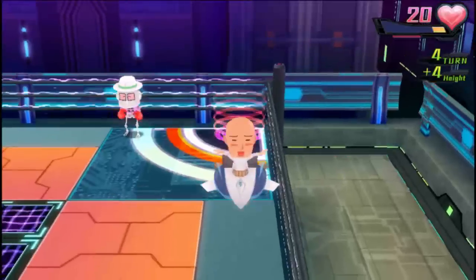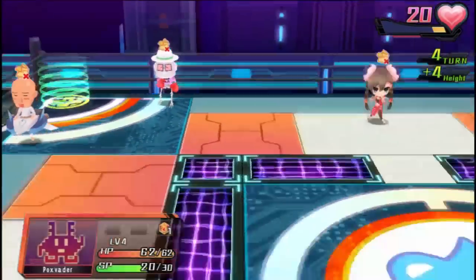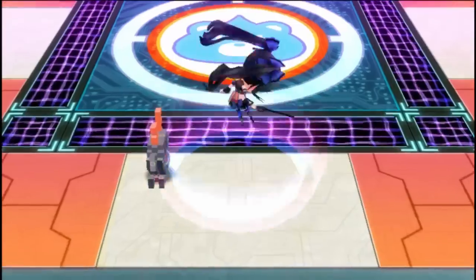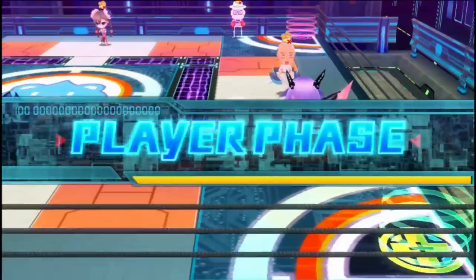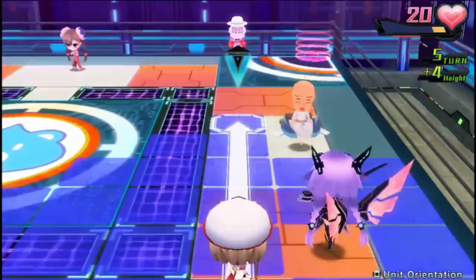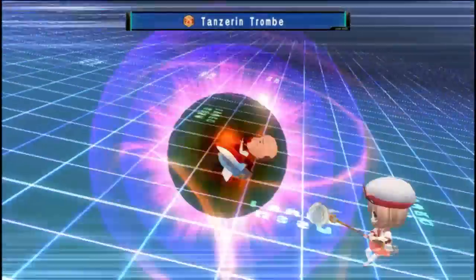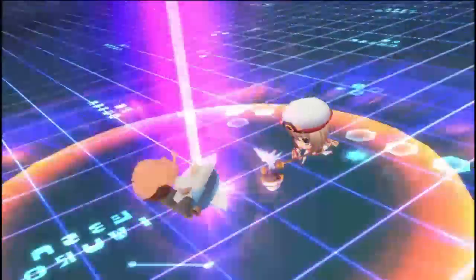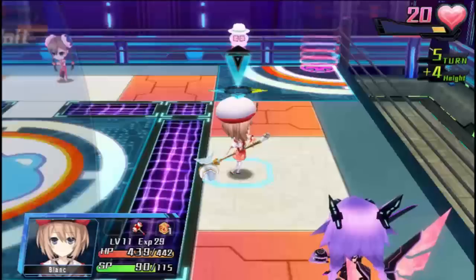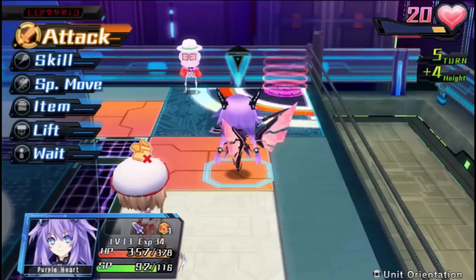There's a fair amount of OP stuff in this game. If you have all four CPUs out and get them all into HDD mode at once, you are basically an unstoppable force — everybody gets the stat upgrades and everybody gets twice the amount of moves. Unfortunately, you only get the four CPUs. There are no new CPUs, at least as far as I'm aware four hours in. It's just kind of nuts because everybody gets overpowered if you have everybody in HDD mode.